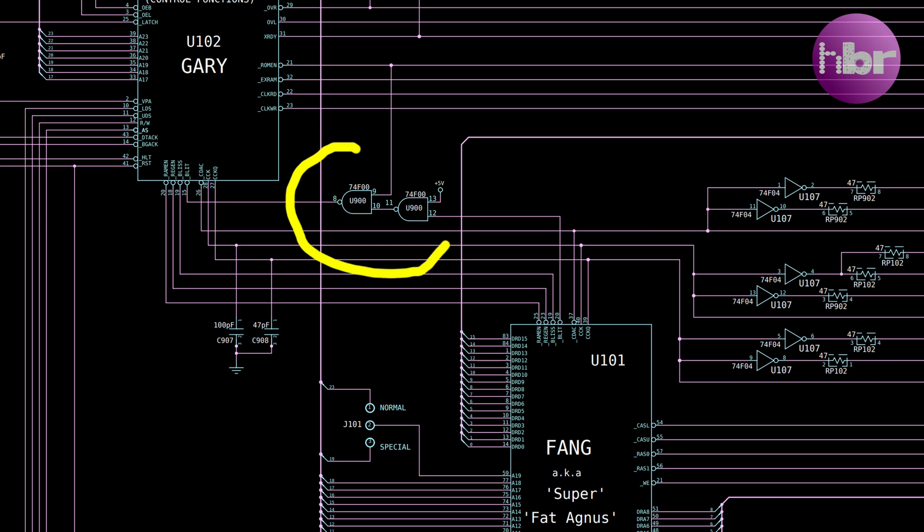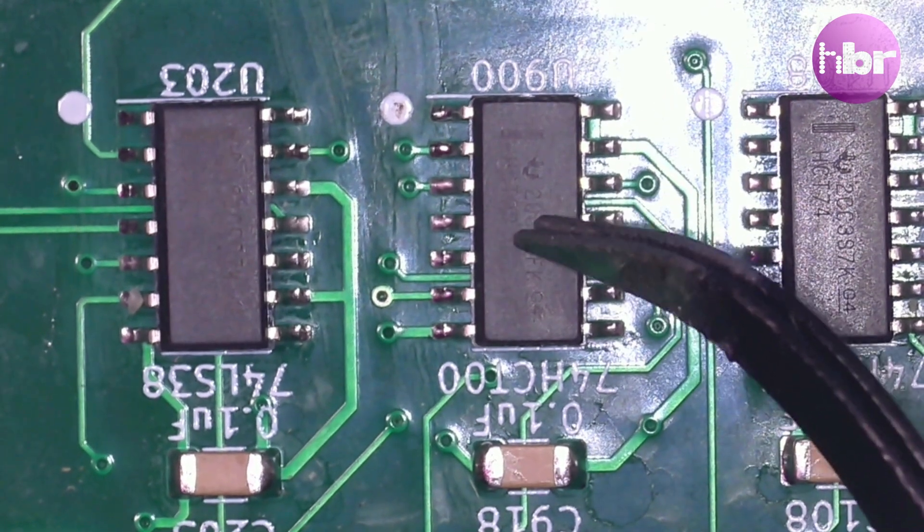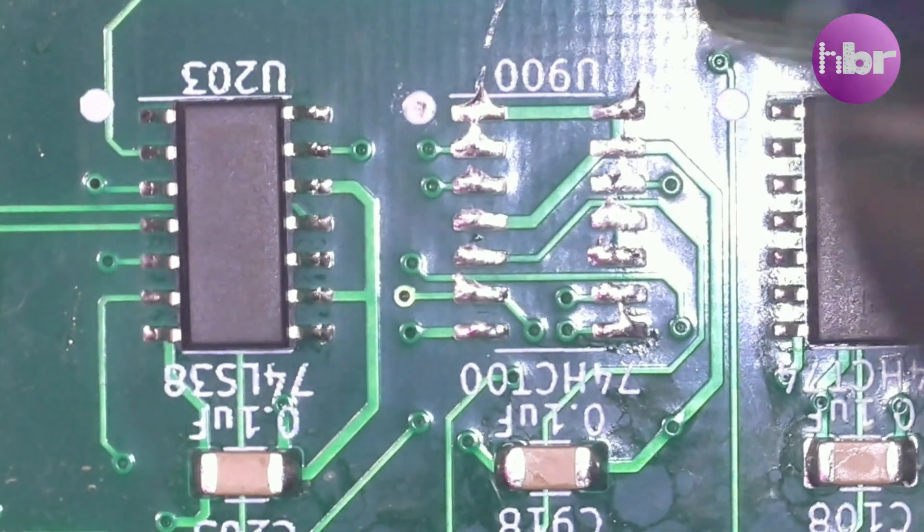But on the A2000, things are a little bit different. There's extra logic that ignores blitz if the ROM is enabled. So what I'm going to do is wire the blitz signal from Agnes directly to Gary in the same way as it is on the A500. I'm going to remove this IC and put a jumper across the relevant pins.